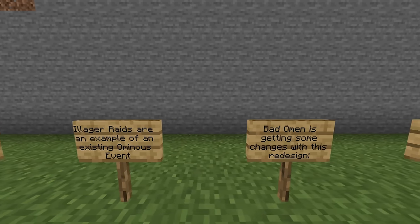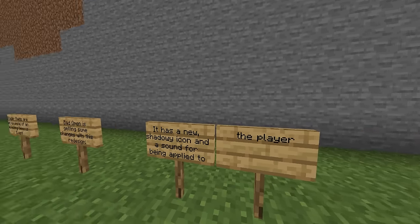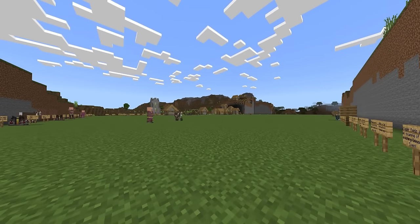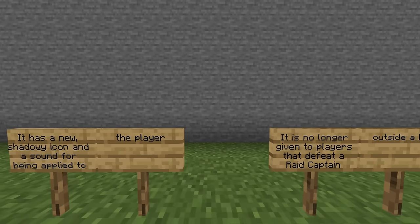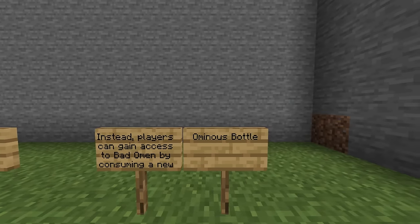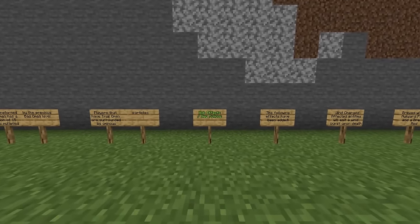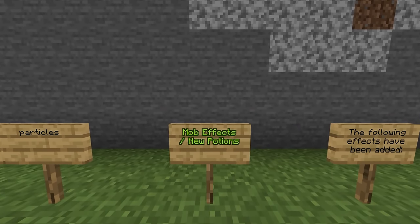There is a lot of information here, but basically the bad omen has been expanded. The challenges are more challenging than usual and are designed to shake up the experience in unique ways. Players have a lot more control. There will be new icons — the original bad omen will be updated and players will be in control of it too. It's no longer given for defeating the raid captain.